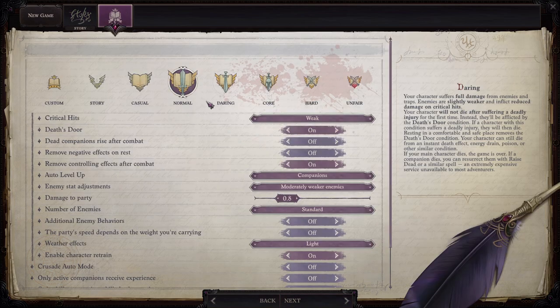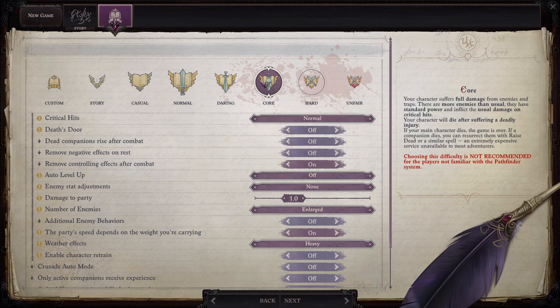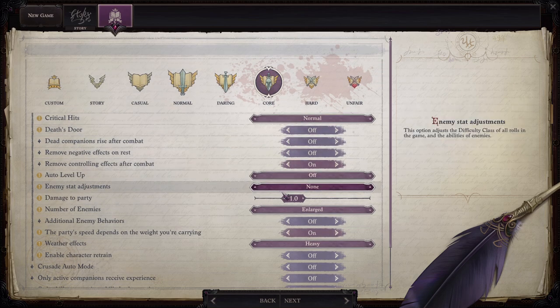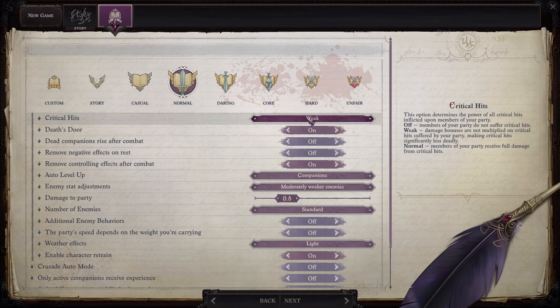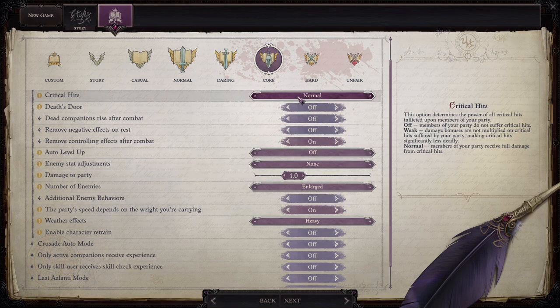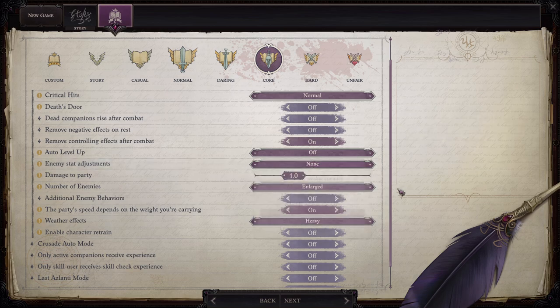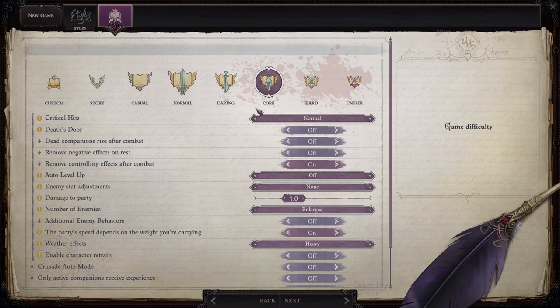Let's go ahead and jump into the difficulty selection. I'm going to play on Core difficulty, which is the replacement for Challenging from Kingmaker. I do think Core is the most normal difficulty. If you select Normal, critical hits are weaker and enemies are moderately weaker. If you select Core, critical hits are normal and there is no modifier to enemy stats. The only setting I'm a little hesitant about is the number of enemies — instead of standard, they are enlarged — but I'm going to keep it as is and see how we do.